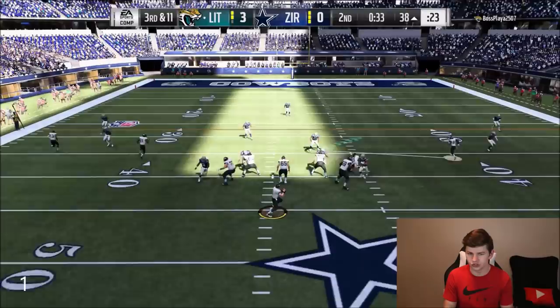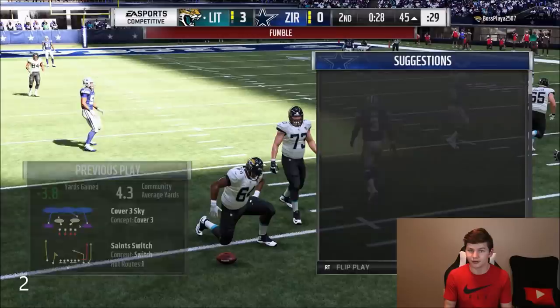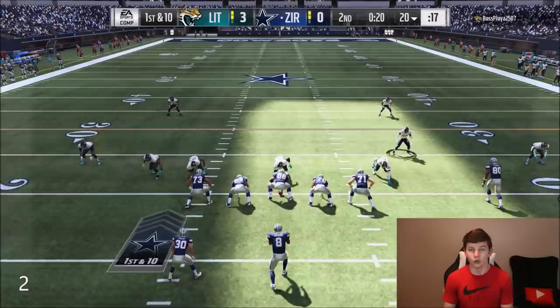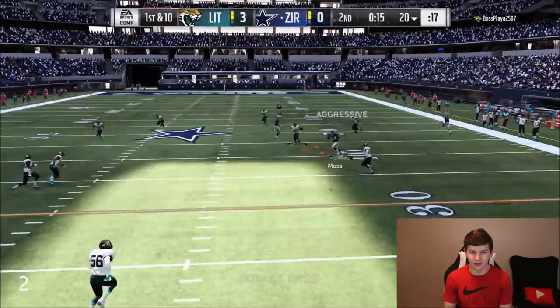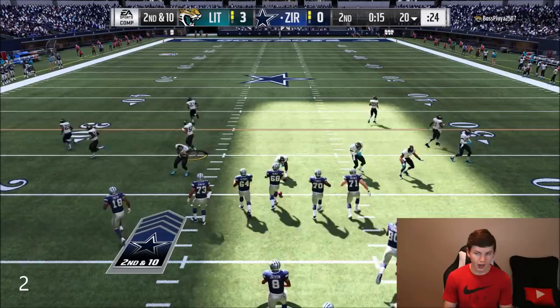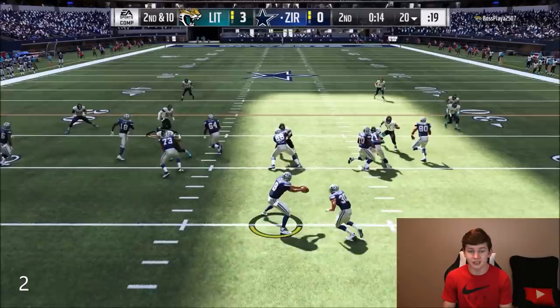Leonard Williams got the strip sack and fumble. I'm not going to count that yet for an upgrade because his next upgrade is the best one — he still needs at least one more sack. We have 20 seconds left but also two timeouts. Moss can't catch it for some reason. 15 seconds left, my opponent's in a very pass-heavy defense, so I'm actually gonna run the ball to get some more rushing yards. We end up with one second left.